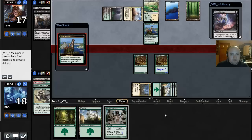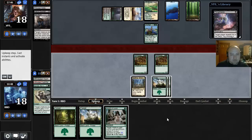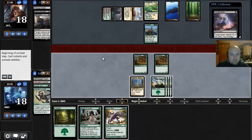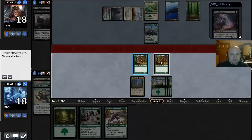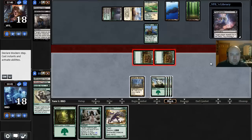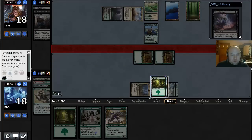Windswept Heath from our opponent — I guess it's probably going to fetch away that Thoughtseize. Hopefully we draw some gas here and not more Forests. Boonsatyr's pretty good — Boonsatyr's actually a really good draw here, especially with this Nykthos in play. No blockers, so let's go ahead and Bestow on one of these. This Nykthos has actually been pretty good — it's led us to seven, ten. So this is ten damage.